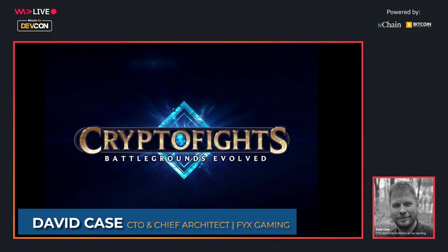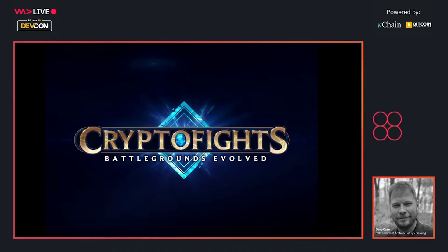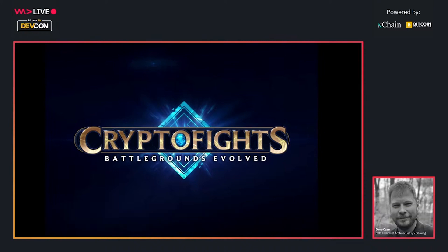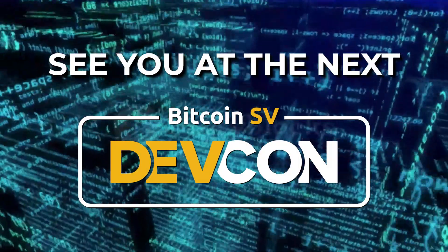In Crypto Fights, players will fight against each other for cash prizes — cash in this case being Bitcoin SV — as well as build up their fighters and receive weapons, armor, and other items, which are all tokens on the Bitcoin blockchain that can be bought, sold, traded, and given away. They are your property and they exist as Bitcoin UTXOs.